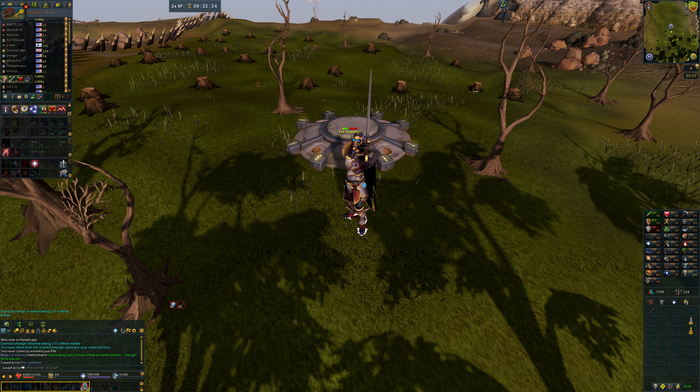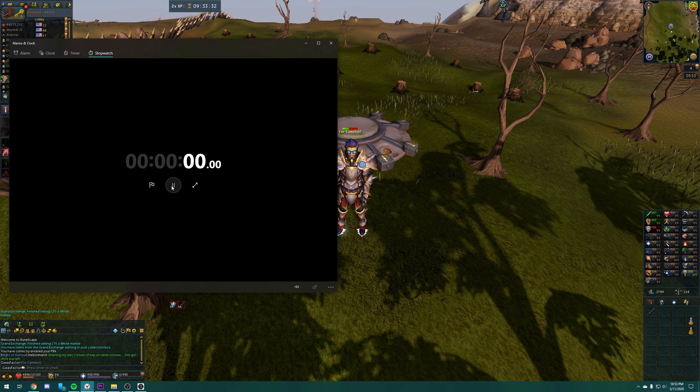I bring my health down to about 5,000 or so, then I activate the Excalibur and start a timer. Because it's an elite one, it should heal for around 40 seconds. This is my method — I'm sure there are others out there, but this worked for me to confirm it was an elite rather than a hard enhanced Excalibur.